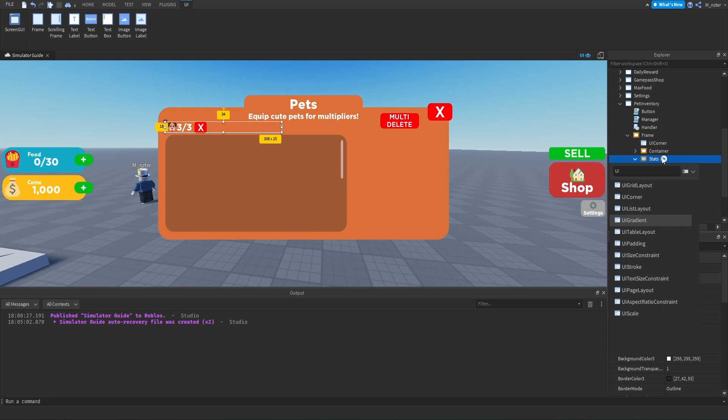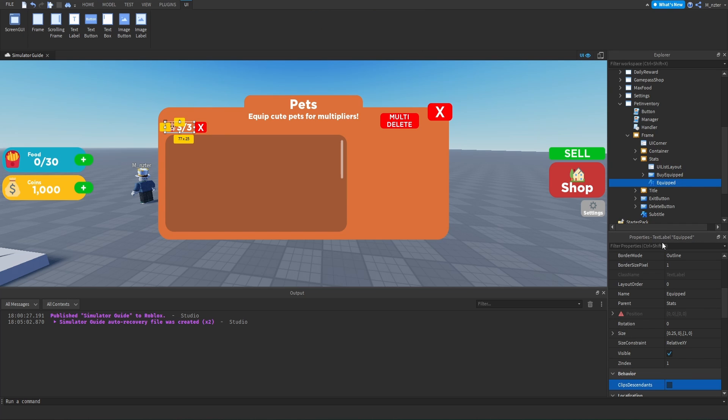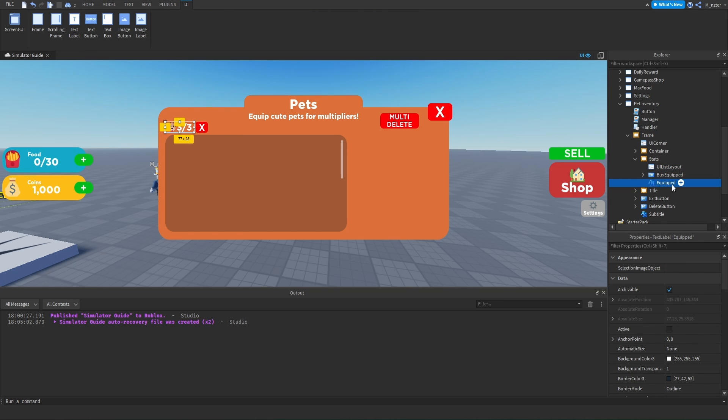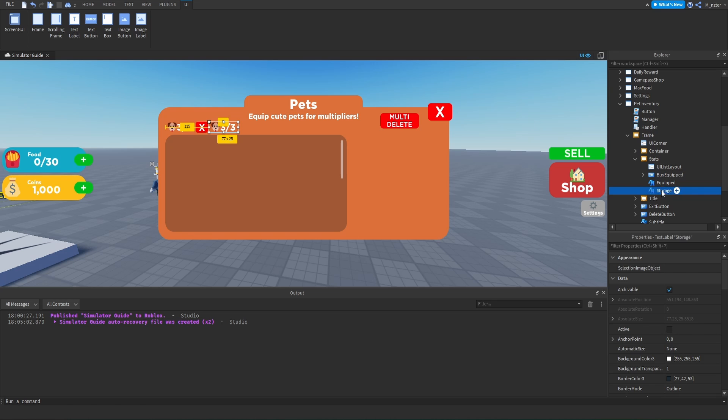We can reposition the buy button manually or add a UI list layout for even spacing. We'll set the fill direction to horizontal, vertical alignment to center, and sort order to layout order. The equipped label gets layout order 0, buy equipped gets layout order 1. We'll set the padding to about 0.015 for nice spacing. Then we'll duplicate the equipped text label, set its layout order to 2, rename it to 'Storage,' and set the text to a box emoji with '6 out of 50.'